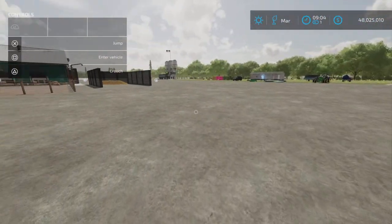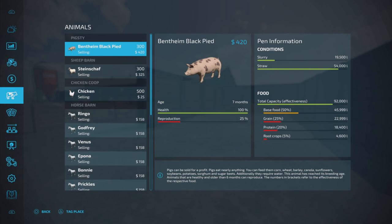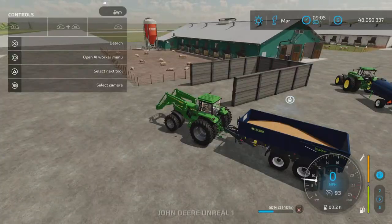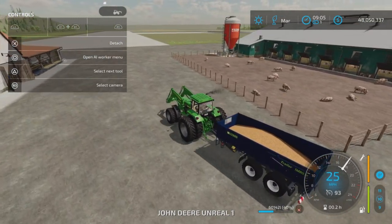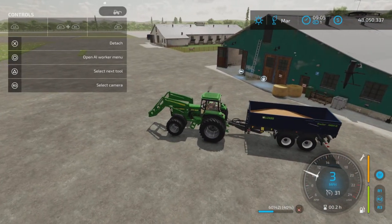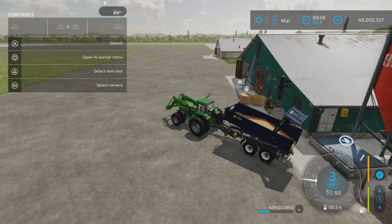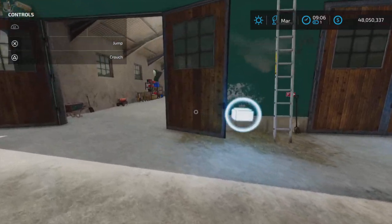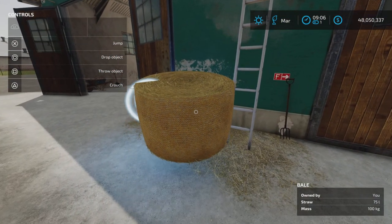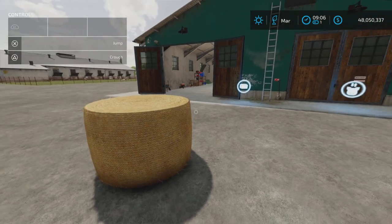Moving on to the pig barn — food is still at 92,000 liters and straw is there too. We have slurry, which is good, and we have manure being collected by the base game manure pit. The food trigger is very generous — notice it's closed but that's not a problem, it will still take food even when closed. You can use a blower for straw or just throw the bales here. The straw is now full to capacity.